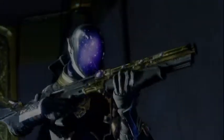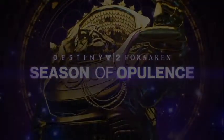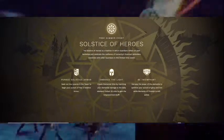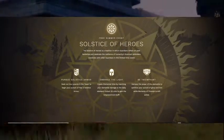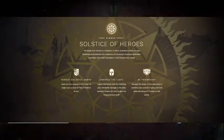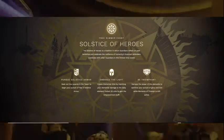The last thing we're shown — not counting the pinnacle weapons since I already made a video on those — is the Solstice of Heroes summer event that we saw last year, but this time it's coming back. The first thing it mentions is that you'll be able to find your Year 2 Solstice armor. I liked the Solstice armor from the first one because it provided a good grind for pretty much everyone throughout the entire event.